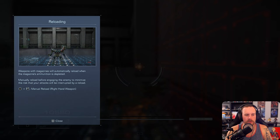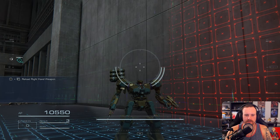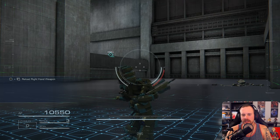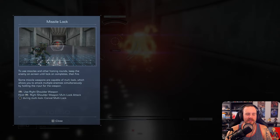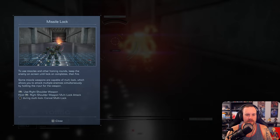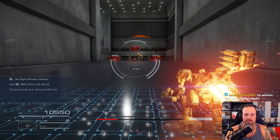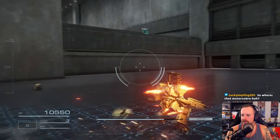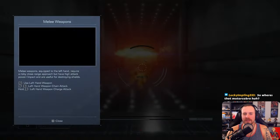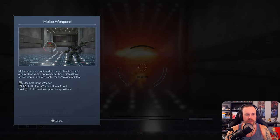Weapons with magazines will automatically reload when the magazine's ammunition is depleted. Manually reload before engaging the enemy to minimize the risk of your attacks being interrupted by a reload — it's Y plus RT. Dude, he like clicks the mag out — that's so sick! Someone made a Praise the Sun emblem — I'm not surprised at all. Missile lock — we already know how to use missiles. Where's the Moto Cobra? We'll get there hopefully — I hope we get something equivalent to that or the MG1000 from the older games. Melee weapons: use your left-hand weapon with LT, you can double tap or hold to charge attack.